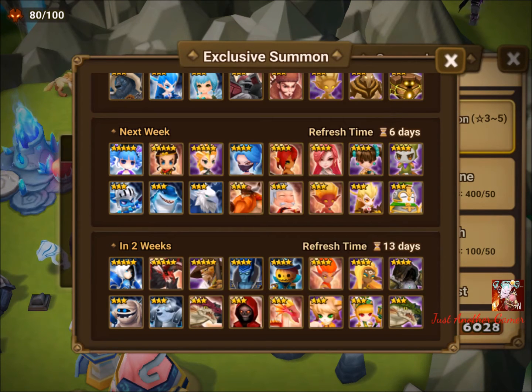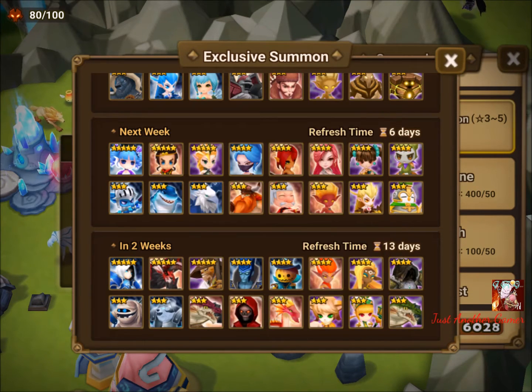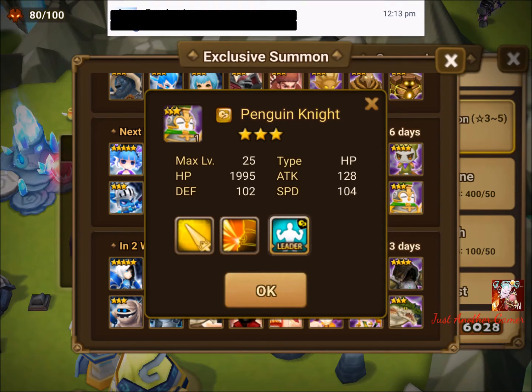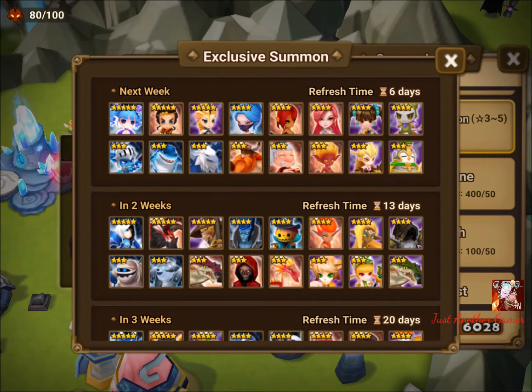For next week's nat 3 fusion food we have the water Buffon, fire High Elemental, and wind Harpy. There's also a Penguin Knight if you're working on child ascension — but I haven't tried it myself since I'm still short one unit, so I can't say if it's good or bad.